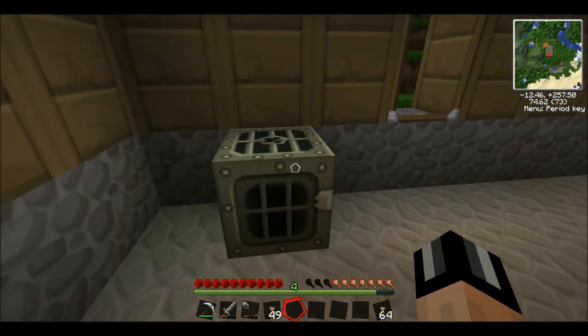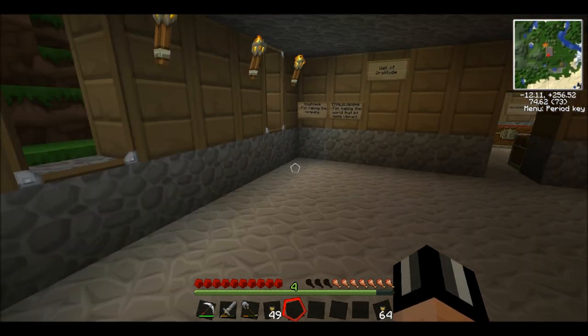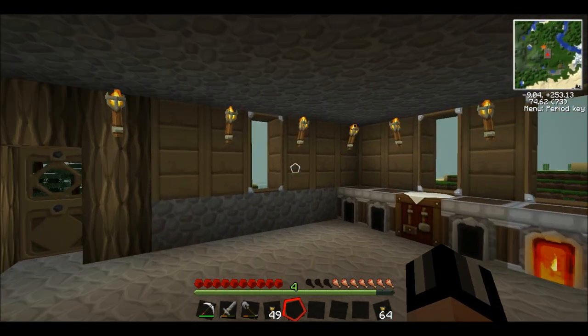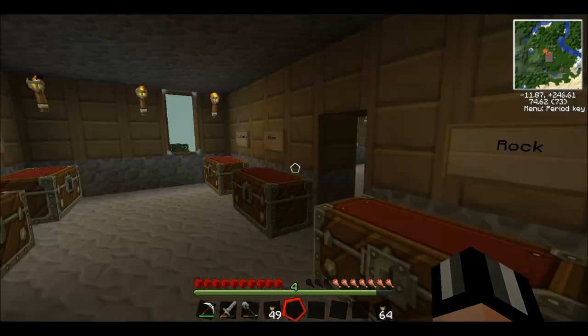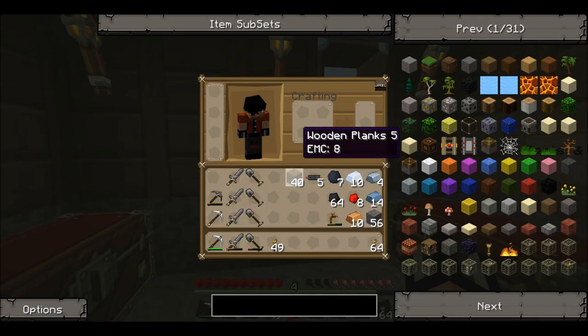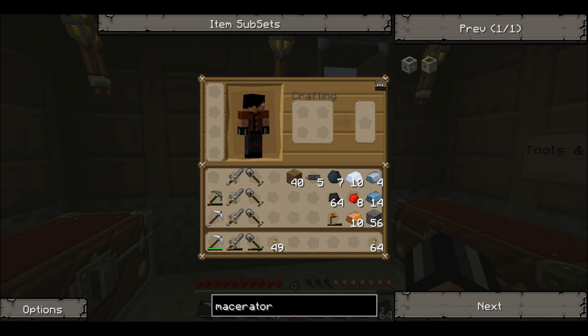Well, we've got a generator, but we don't power anything. So we need to build something for the generator to power, and the thing we're going to build is a macerator. One thing you can do in Techia — if you press E, you'll get up a list of all the items. Type 'macerator' into the black box at the bottom, and if you've got a decent computer it should load up quickly. Mine, however, doesn't load up that fast.